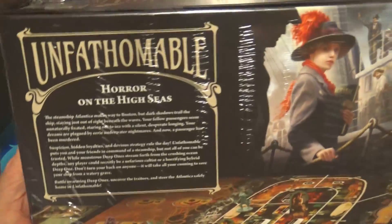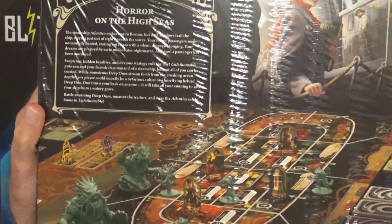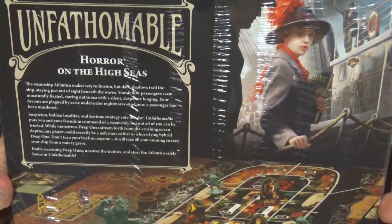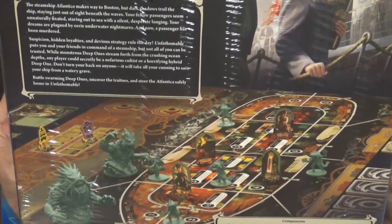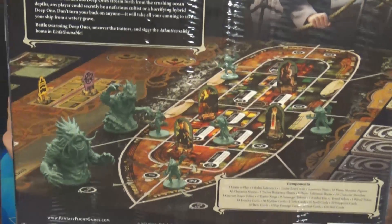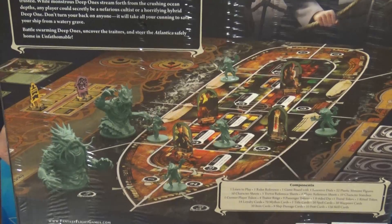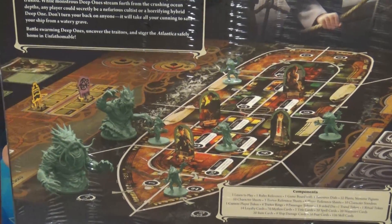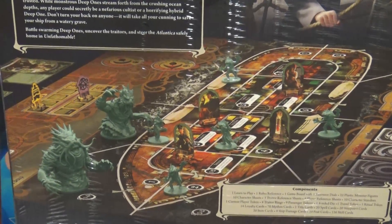So it basically just takes it and puts a Cthulhu skin on it. The plastic is a little rippled here so it's going to be kind of hard to see — I'm trying to keep the glare off. But as you can see, it's about horror on the high seas where a boat is being attacked by, I guess, grizzly fish and stuff — Dagon, maybe Cthulhu. You can have some corruption and it's all about keeping the ship afloat.